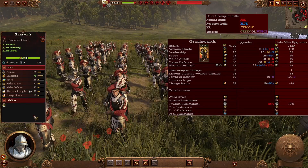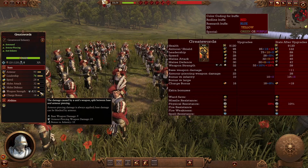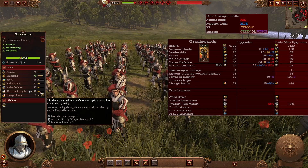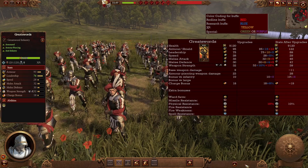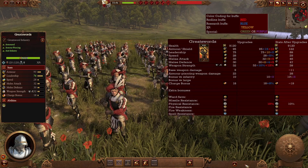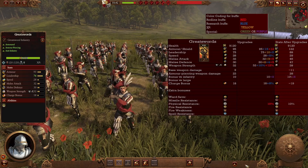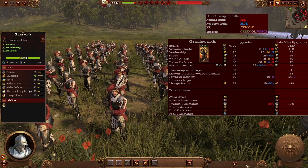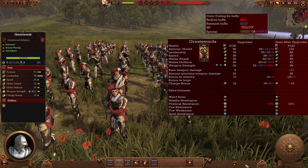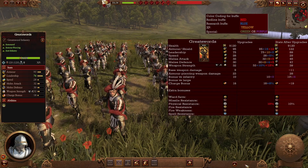The elite unit of the Empire: the Great Swords. They're heavily armored — 95 armor is quite good — with a nice armor-piercing weapon strength and bonuses versus infantry, so they're good at taking out armored targets, especially infantry. In the late game they become a good frontline with much more armor, better leadership, melee defense, melee attack, weapon strength, and a little physical resistance. Their weakness is the lack of a shield — be careful against missile units and overwhelming opponents like chosen with great weapons. With hero and lord support they become quite a strong frontline.